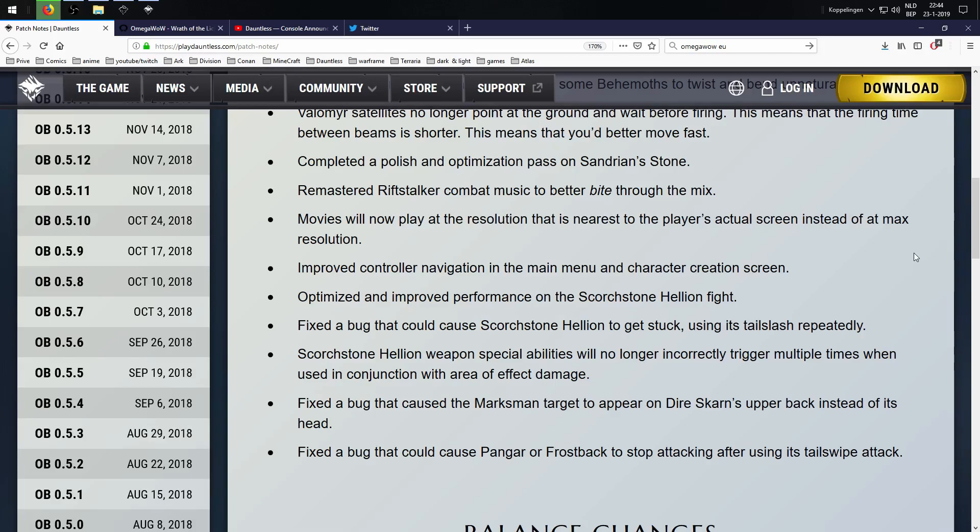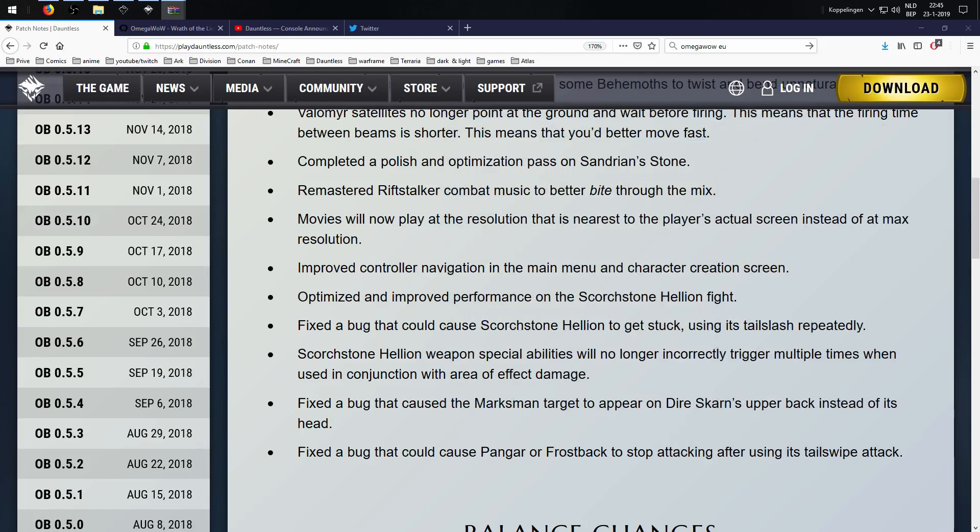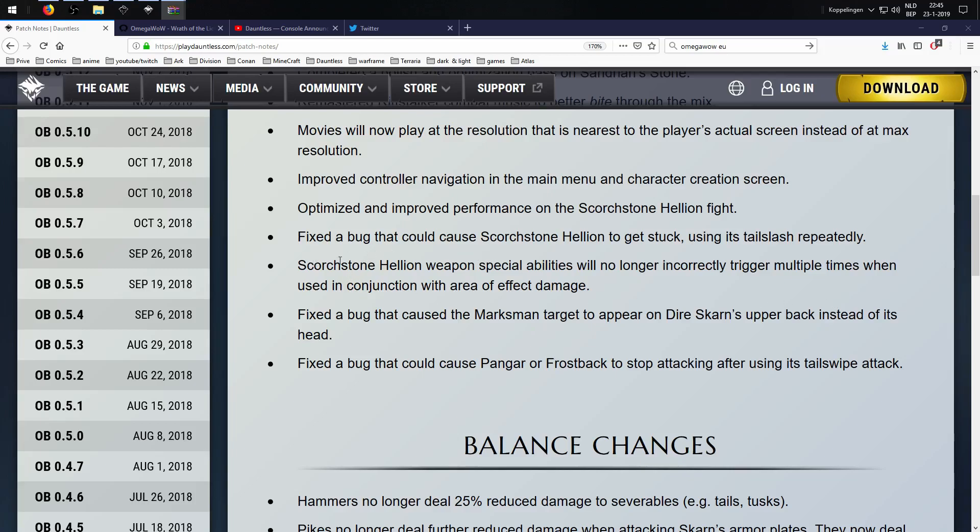Fixed the bug that caused Scorchstone Helion to get stuck using its tail lash repeatedly. As you can see in my fight, whenever he hits his tail down he does it really fast, and in a group he hits his tail for the number of people in the group — so he could get stuck in that. Also, Scorchstone Helion's weapon special ability will no longer incorrectly trigger multiple times when used in conjunction with area-of-effect damage.